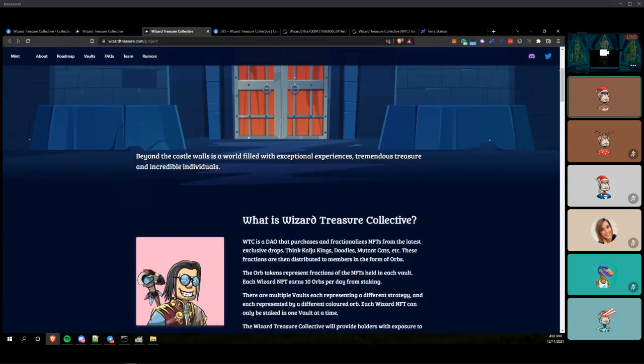They have Barracks Chameleons, Mutant Cats, and Alpacadabras in this vault. They've got Kaiju Kings, Doodles, and Creature World in the early access vault, and then they have the blue chip vault with CryptoPunks, Board Apes, Cyberkons, and Fidenzas. They've already made the first round of purchases on the collab vault during pre-sale. Kaiju Kings and Doodles are only a couple ETH right now, while these ones are in the 40 to 100 ETH range.